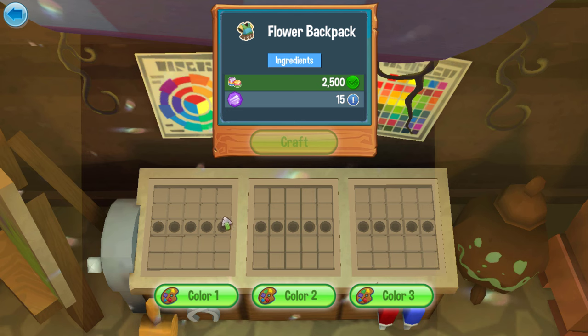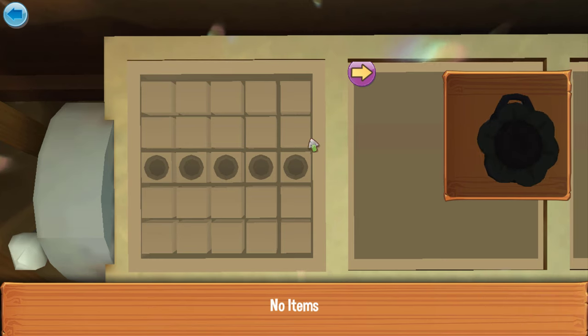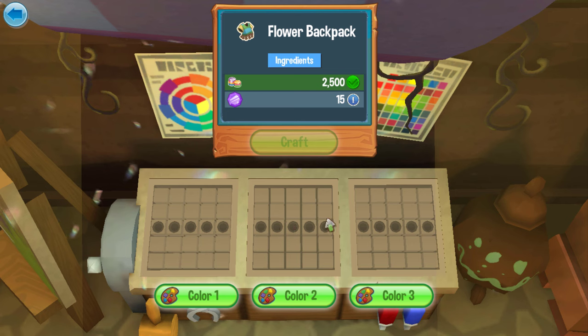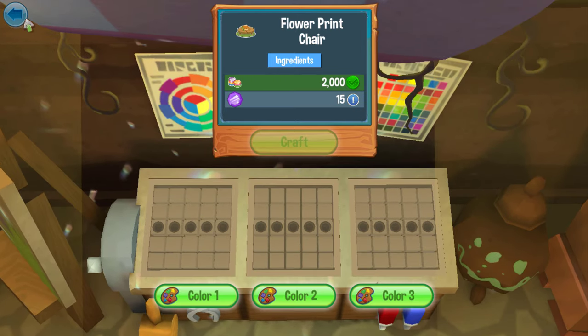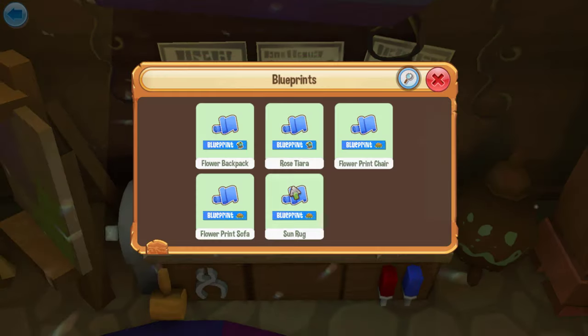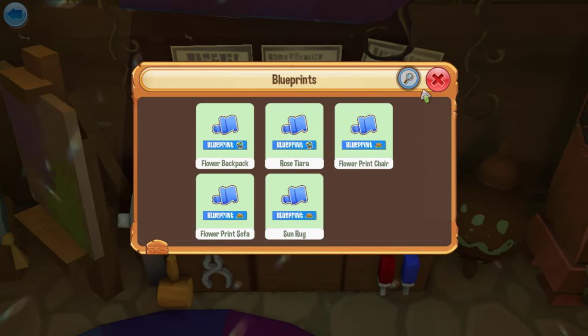Here's how the blueprints actually work: you set out colored crystals in specific slots, and you need 15 crystals total to craft an item like the flower backpack. You get a preview showing the color layout on the item as you place your crystals. Pretty much you can lay out different colored crystals and choose how the item actually ends up looking. The rose also requires 15 crystals. There are gem costs too, but the crystals are going to be the hardest thing to obtain — gem prices vary per item.